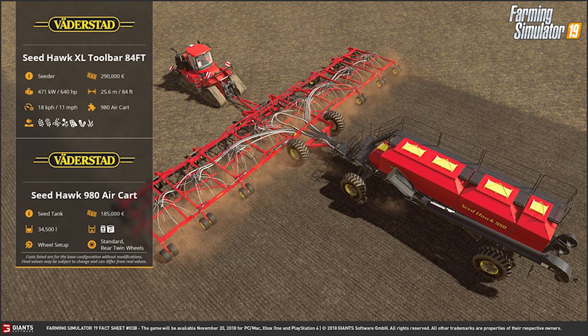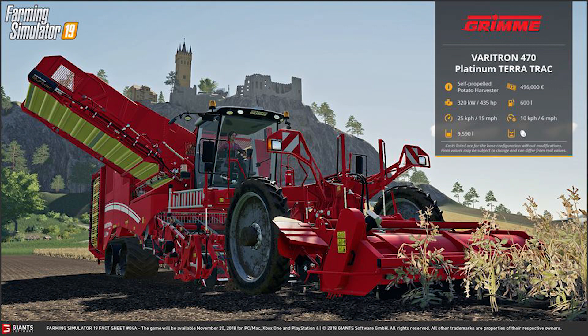The Vaderstad Seed Hawk 980 Air Cart is required to use the Seed Hawk XL toolbar seeder. This is a seed tank that costs an additional $185,000, holds 34,500 liters of seed, and carries seed and fertilizer. The modifiable options on it are the wheels, with standard and twin rear wheel options available.